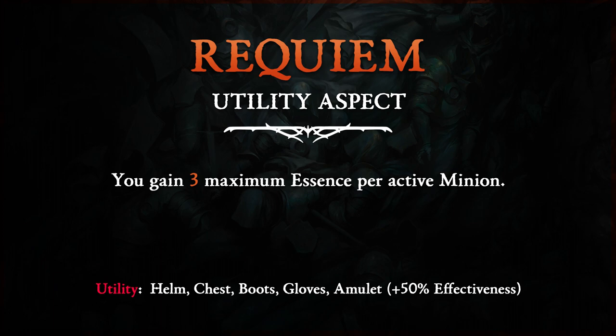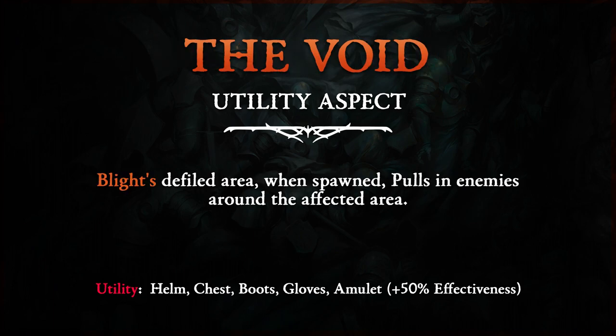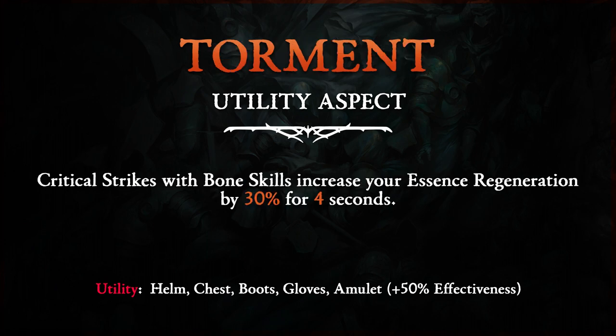Requiem Utility Aspect: You gain 3 maximum essence per active minion. Sacrificial: Your sacrifice bonuses are increased by 15%. The Void: Blight's defiled area when spawned pulls in enemies around the affected area. Torment: Critical Strikes with Bone Skills increase your Essence regeneration by 30% for 4 seconds.